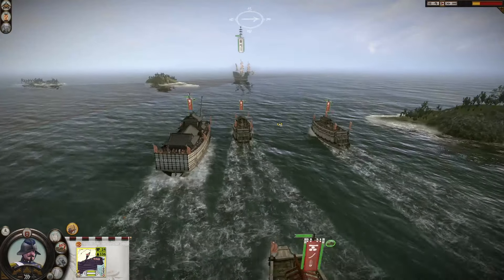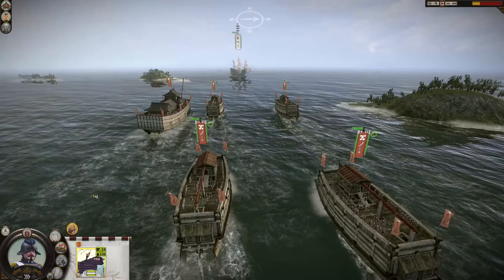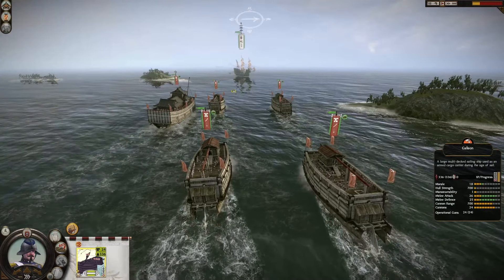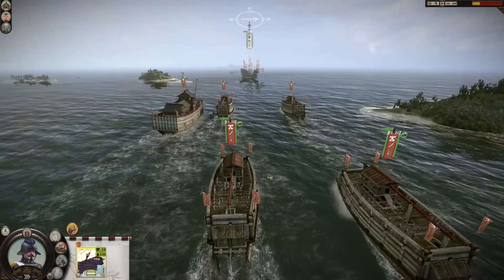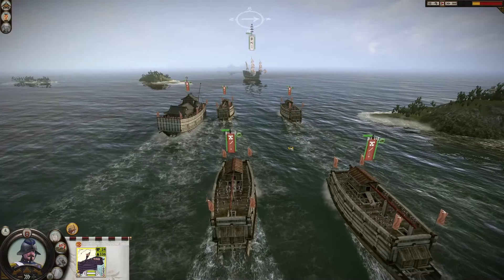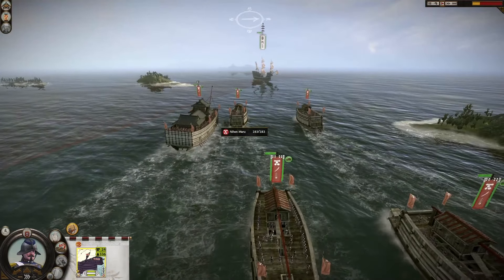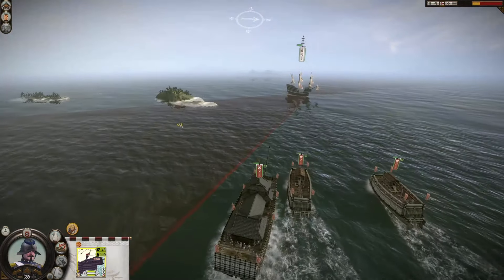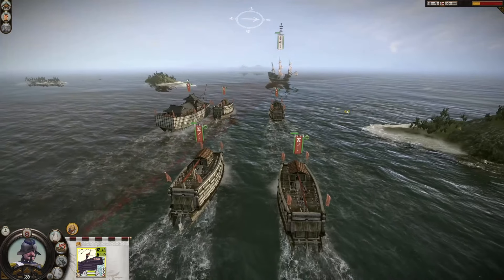We have all three galleons against their five ships — a small but very powerful fleet. If this were any other clan against the Mori, they would probably have a good chance of winning regardless of who they faced. But because they're facing the Portuguese, they're gonna die. The Mori is the naval clan, so all their ships are superior to all the other traditional Shogun 2 clans, but not the Portuguese.